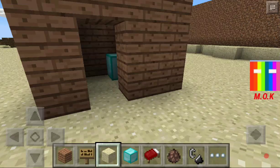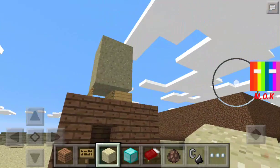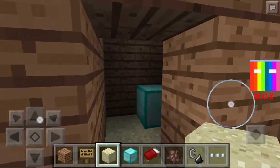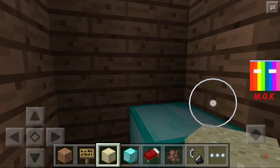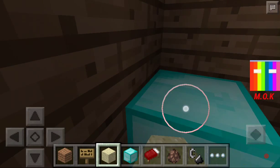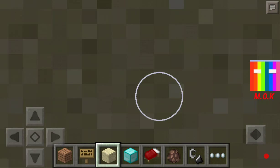Hello guys, it's MOK and I'm gonna show you guys how to make a sand trap. So the whole point is: you see a diamond block and a little hut, you want to mine that diamond block, and you suffocate by sand or gravel.